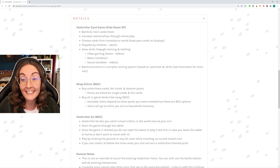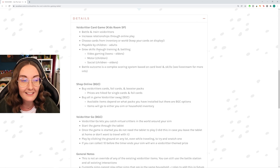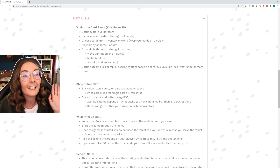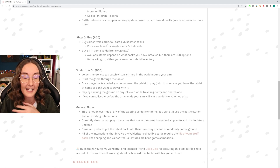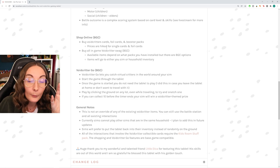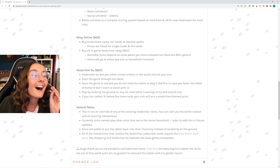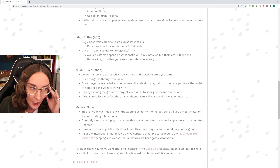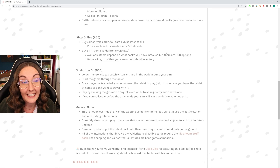Grow skills through training and battling — this didn't happen before. You could train up your Void Critters but your Sims' actual skills didn't go up. Now you get video gaming for teens through to elders, and children get the motor skill and also social as well because you're playing online. You can shop online for Void Critter cards, foil cards, and booster packs — this absolutely transports me back to my childhood. The amount of times we traveled to Pokémon card markets and sellers! Prices are hiked for single cards and foil cards, but I genuinely want to collect all of the shinies.